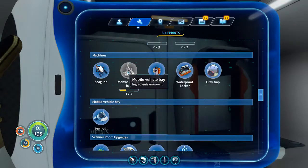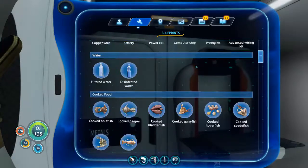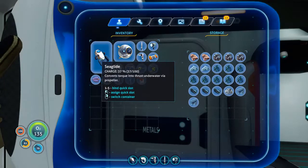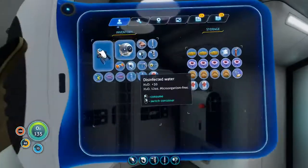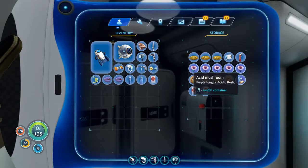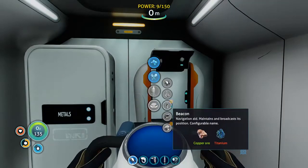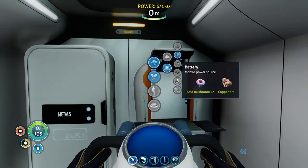What you're going to want is the mobile vehicle bay — just need three more. Because then you can fill the Seamoth. I guess we need to craft at least one battery to refill the sea glide. I understand now what you mean by how many acid mushrooms we'd need.